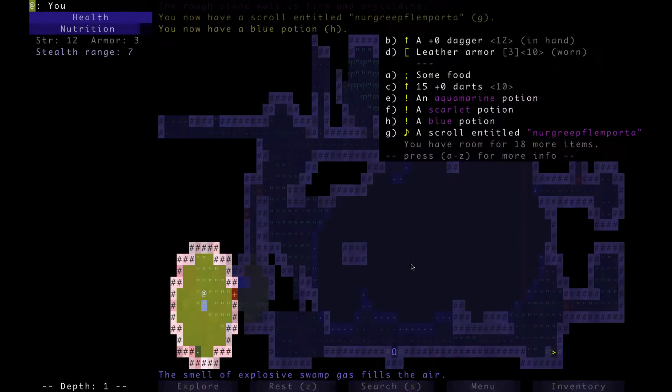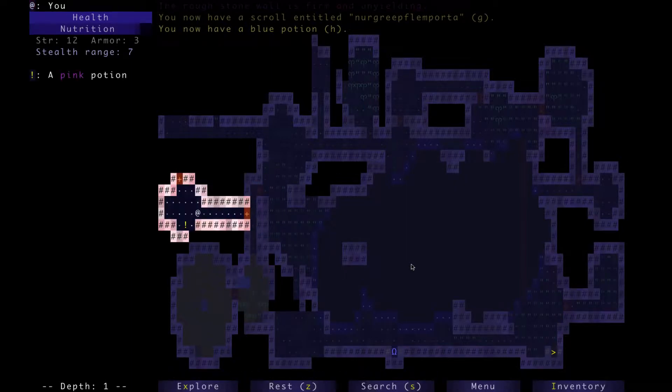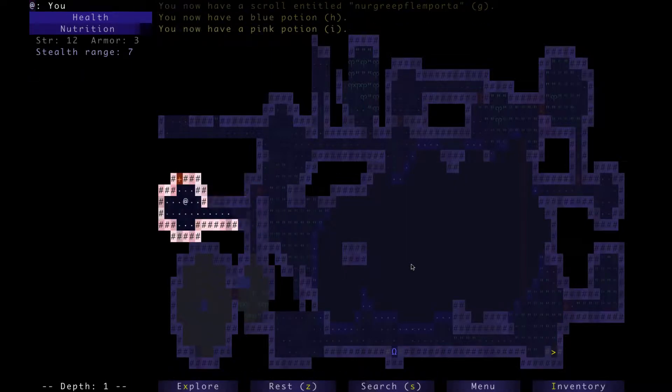Let's see how many scrolls do we have? One. Three potions. A pink potion. Four potions.